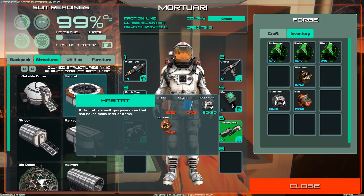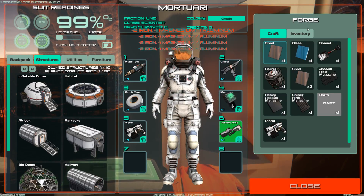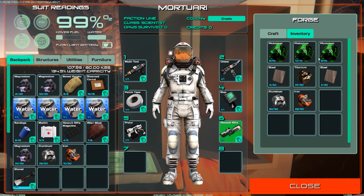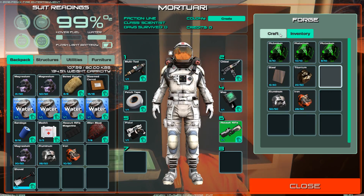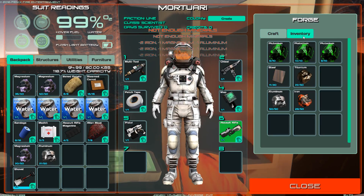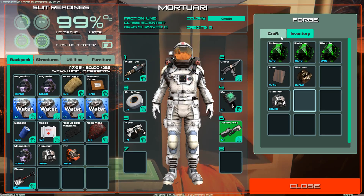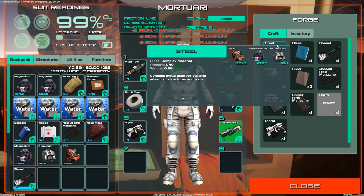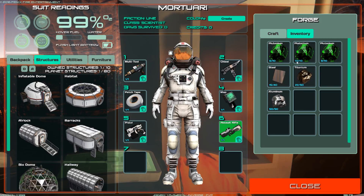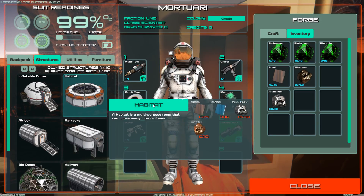What else do I need? For structures they want me to build a habitat so I need 15 steel. Can I make 15 steel? I have 4 and I have 2 — that's 6 ... 7, 8, 9, 10, 11, 12 — I don't have any more iron. The steel plates are in here — 11, 12, 13, 14, 15 structures. So I have 15 steel plates, but I also need glass, aluminium and copper — I don't have any copper yet so we will have to do that next time.